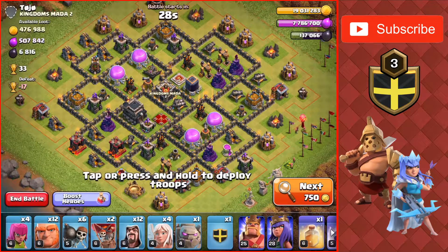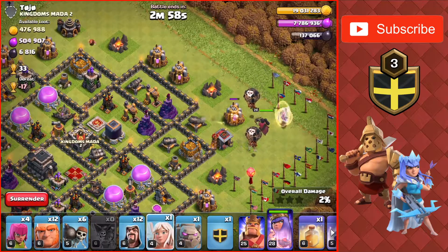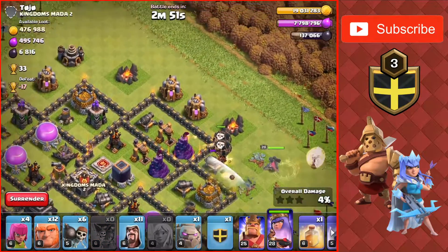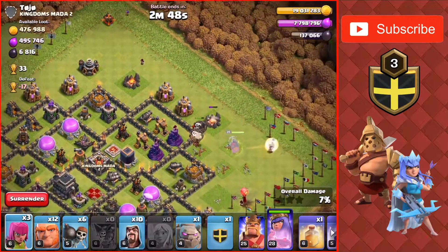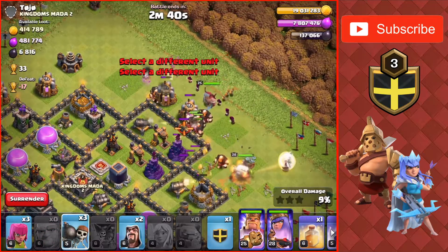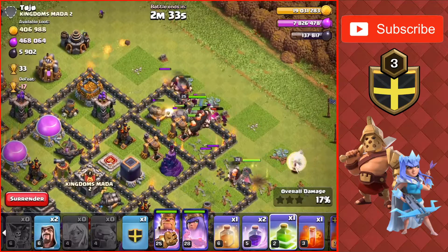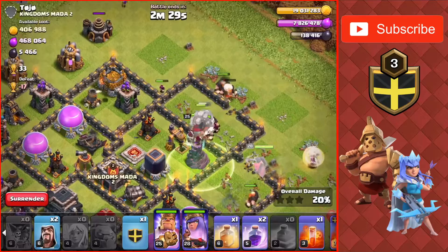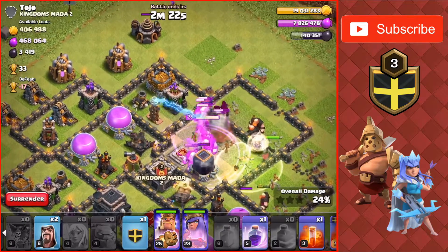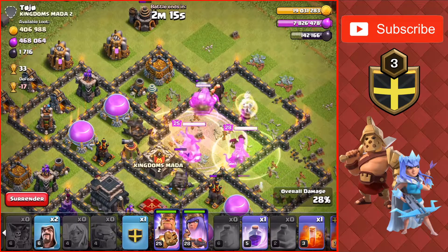Final attack of the day for almost 7,000 Dark Elixir once again. Dropping the Queen on the right side of the base with the Queen Walk. Dropping those Balloons to check for mines — which there aren't. Dropping a Wizard and an Archer up top as a funnel for the army coming in right now. Wallbreaking them in — there's a Wizard Tower but the Wallbreakers still go through. Going to jump them in and see if the other compartment gets part of the jump spell. It didn't, since those Giants are attacking the wall. That storage gets taken down — the last of the Dark Elixir.